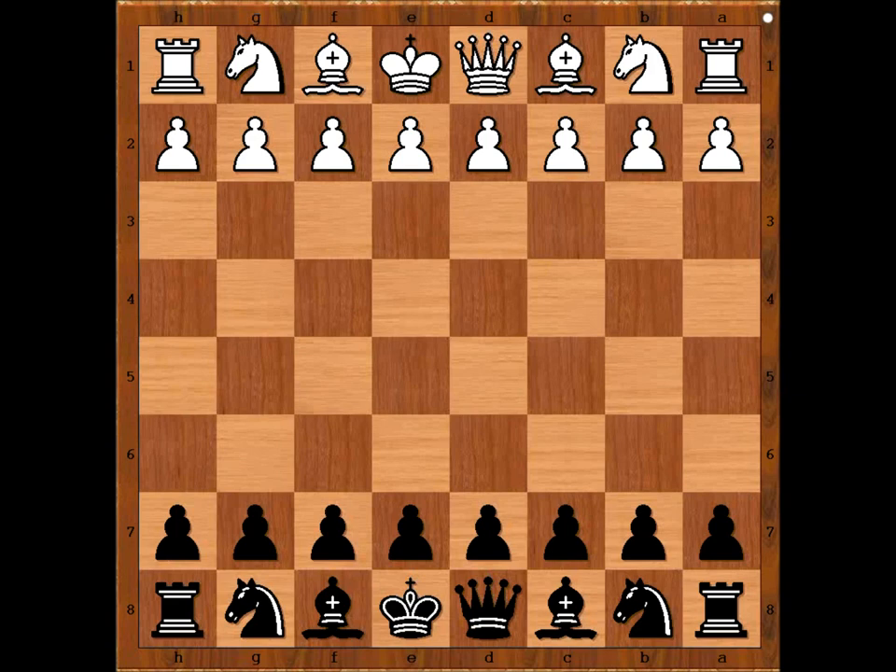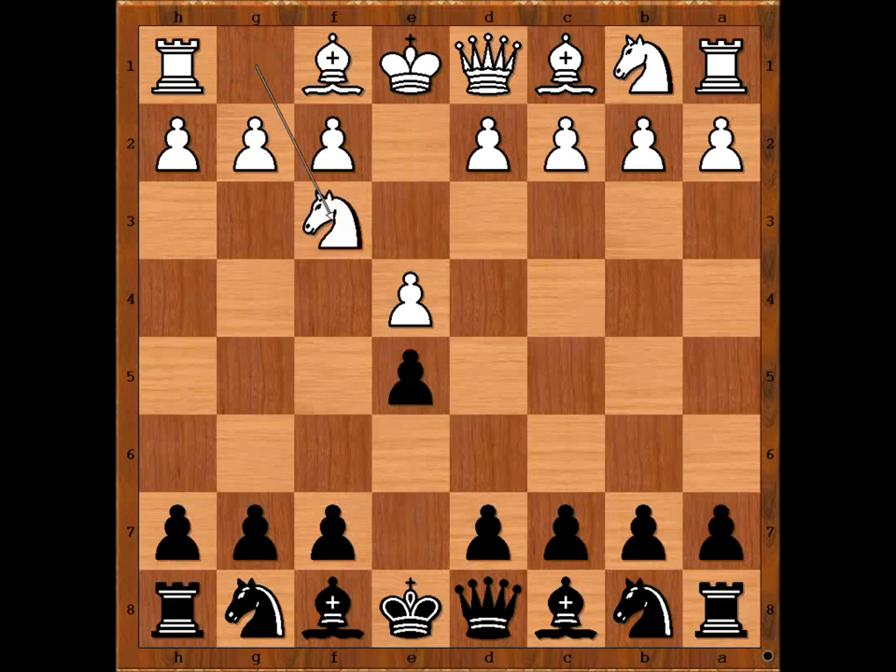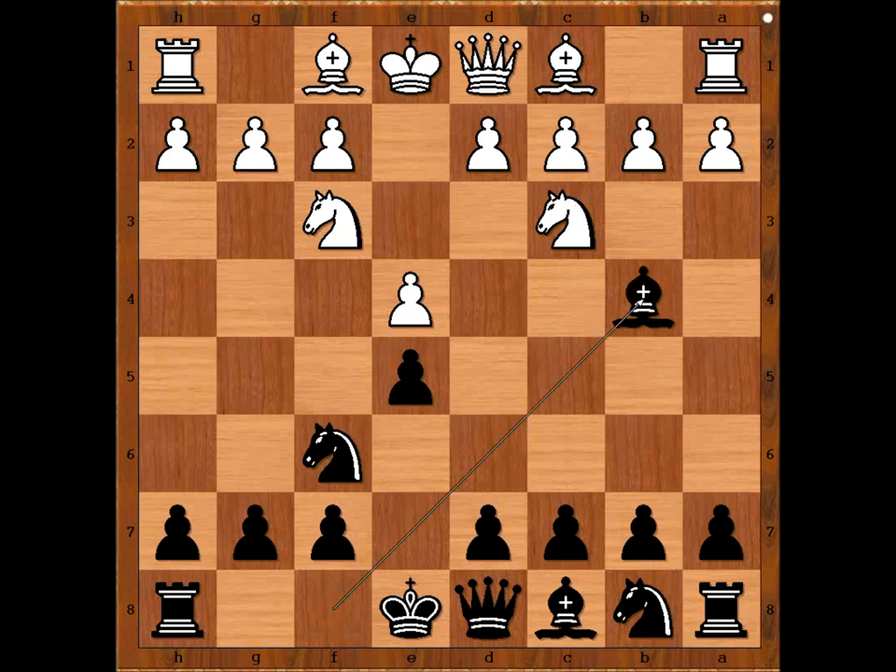Francisco Lupi had white pieces and he started with e4. Alexander Alekhine played e5, Nf3, attacking the pawn. How to defend the pawn? Alekhine played Nf6, the better defense. Nc3, defending the pawn on e4 and threatening now Nxe5. How to defend the pawn? Alekhine played Bb4 — is this Spanish reversed?